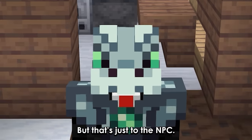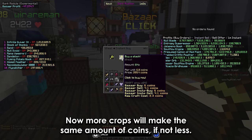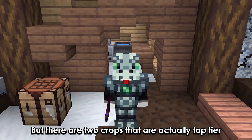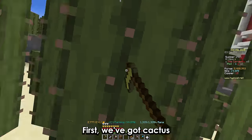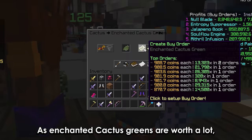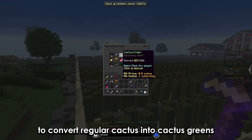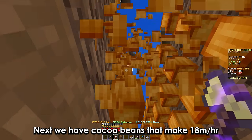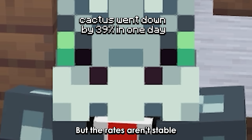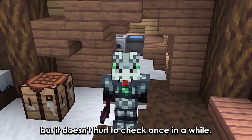But that's just selling to the NPC. If you sell to the bazaar you'll make a lot more for certain crops. Most crops make the same or less on the bazaar, but two crops are top tier there. Cactus makes 26 million per hour, as enchanted cactus greens are worth a lot — you'll need to add Smelting Touch to your cactus knife to convert regular cactus into cactus greens. Cocoa beans make 18 million per hour. Both are technically better than the best NPC crops, but the rates aren't stable, so it might be better to farm pumpkins long-term, though it doesn't hurt to check occasionally.